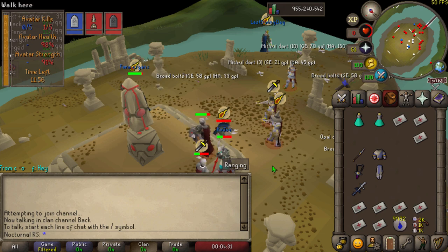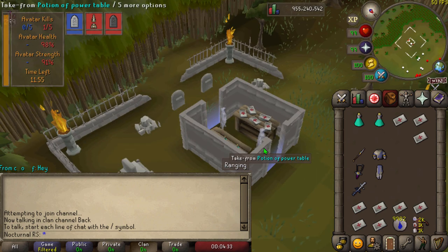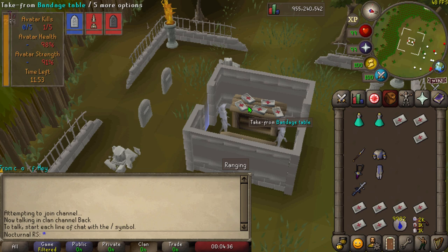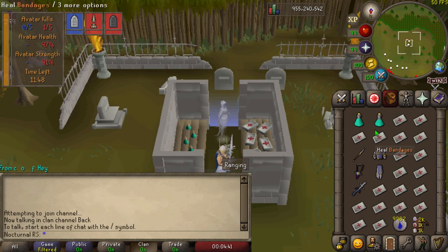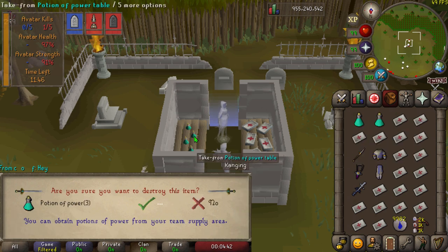Every single time you die, you get turned into a ghost and sent to a little box, kind of like a prison. You're a ghost for about 10 seconds, so the most efficient thing to do is start grabbing bandages and potions while waiting. Then once you turn back into a human, you can walk right back out and start fighting again.